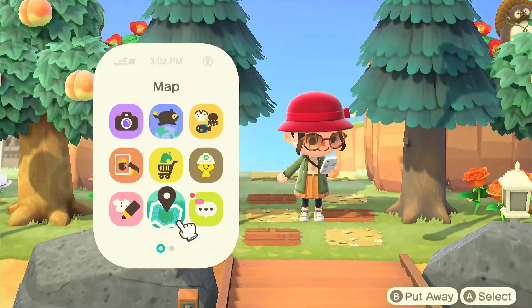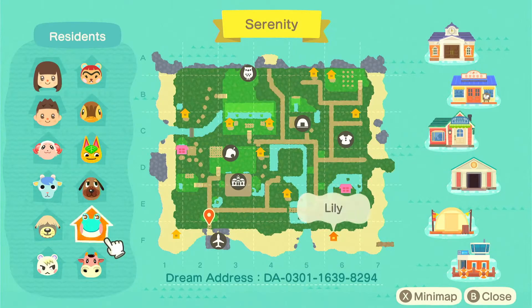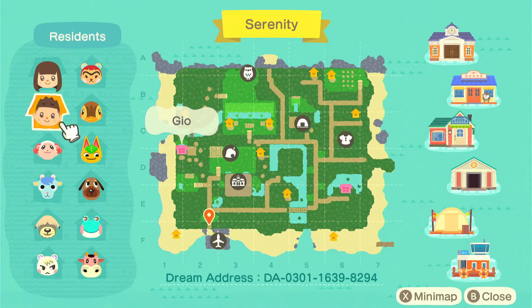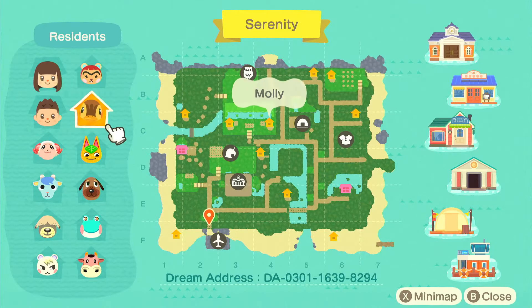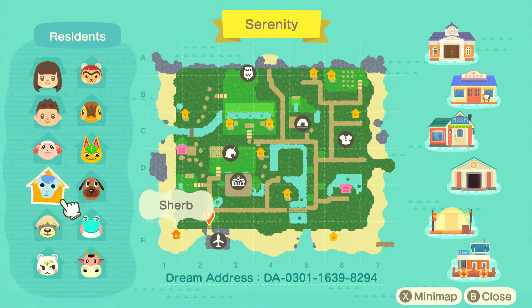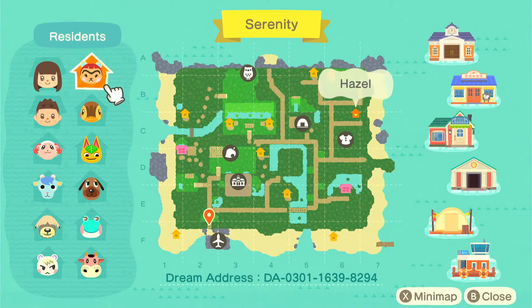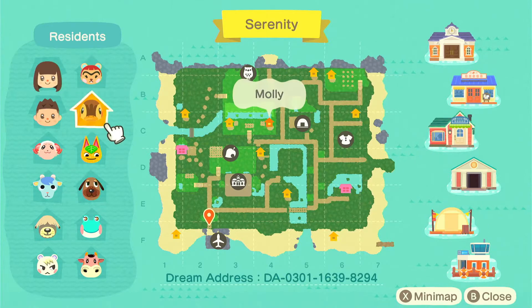Let's take a look at her map. Her name is Sam and her island's name is Serenity. Her villager lineup looks pretty good — she's got Hazel, Molly, Tangy, Bea, Lily, Norma, Marshall, Shep, Sherb, and Dom, plus a second resident named Geo. I love how the island looks — it doesn't feel very forced. The shops are kind of spread out, and her rivers are kind of square, which is interesting.